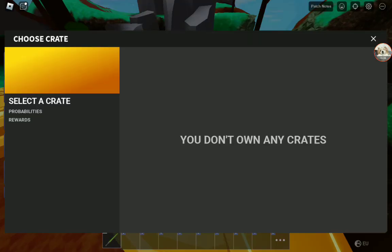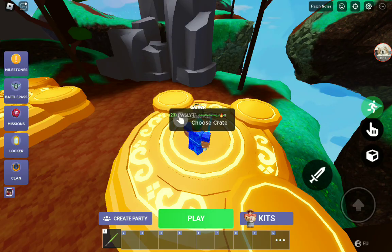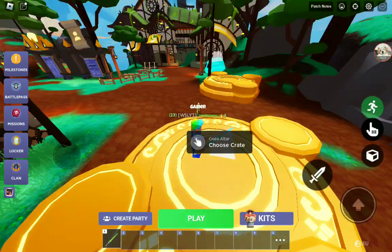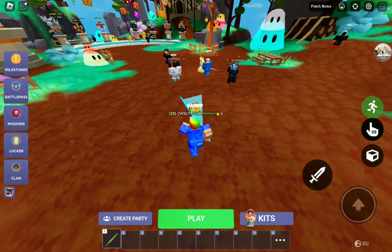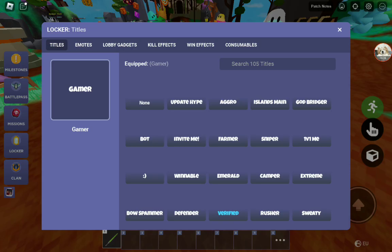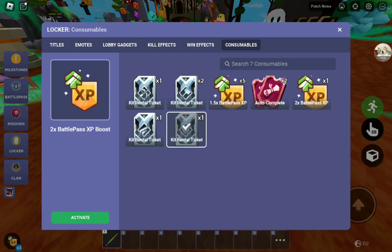Do I have any crates? Do I complete any missions? No I did not. Purchase a crossbow — how have I not done that mission? He had to double the headhunter, that's how. Is there anything I can upgrade? No. I didn't even use any of my boosters.